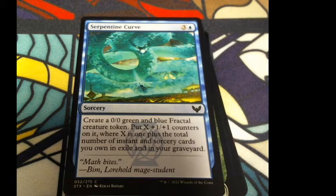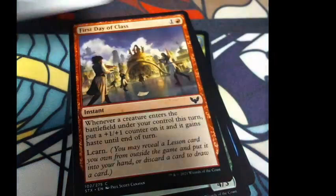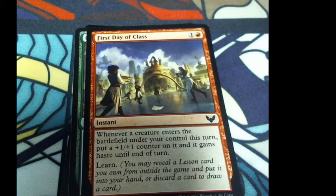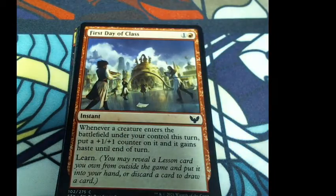Serpent Curve: sorcery, three colorless and a blue. Create a 0/0 green-blue fractal creature token; put X +1/+1 counters on it, where X is one plus the total number of instant and sorcery cards you own in exile and in your graveyard. Flavor: 'Math bites.' Lorehold Mage Student. Oh — math bites, like it's a snack! Get it? Because it's a serpent and it's going to bite you. Math bites.